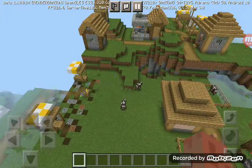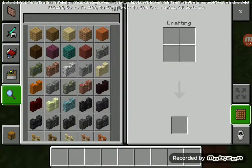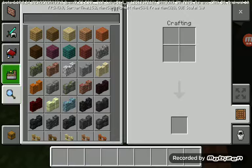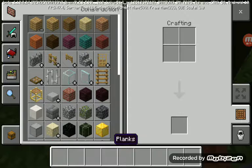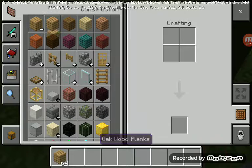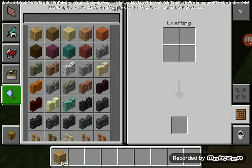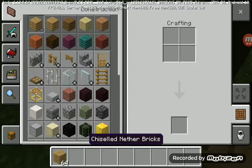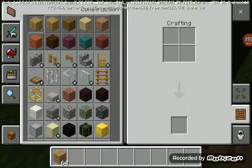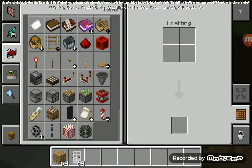I'm in the village now. What you want to do is get any kind of block you want your elevator to be. For my elevator I'm gonna use oak planks, and an iron door, and a button.